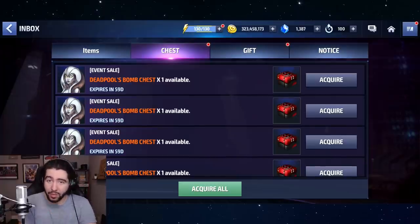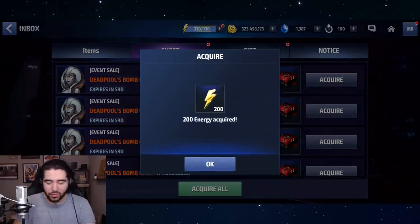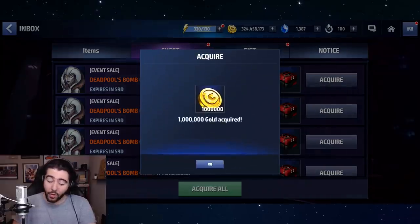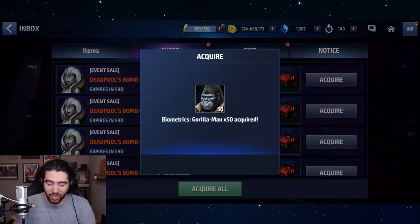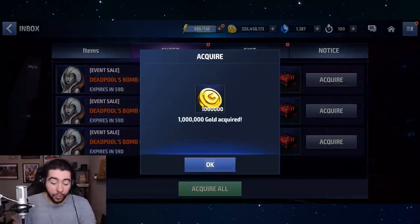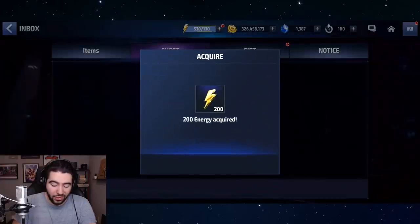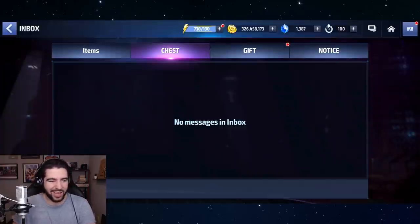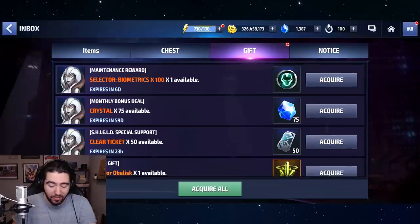You can get Domino bios, Gorilla Man bios, energy, up to a million or 10 million gold, and if you're lucky a mega rank-up ticket. So let's see what I get. I got 50 bios, 200 energy — not so great. Then a million gold, not bad. Phoenix feathers, which is really awful especially because they didn't change the cap. Then 50 Gorilla Man bios, another million gold, 3 million gold total, and 100 Domino bios. Overall I got about 500 energy, 3 million gold, and around 200 biometrics — not enough for Gorilla Man. So I'm going to use the maintenance reward.